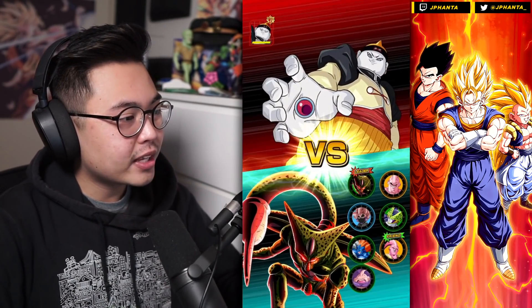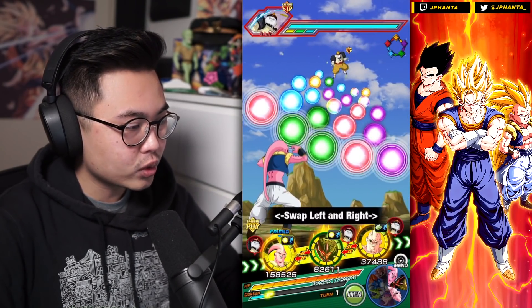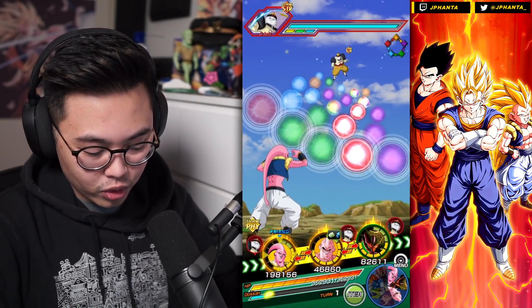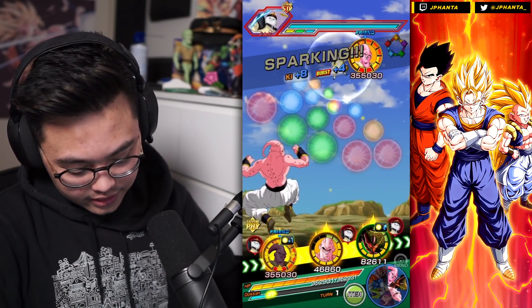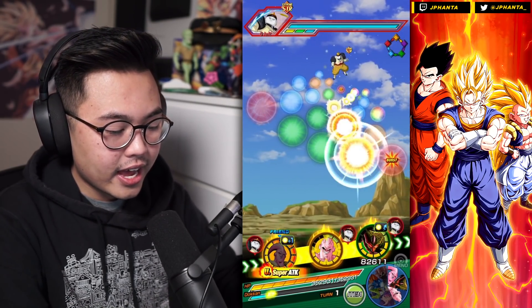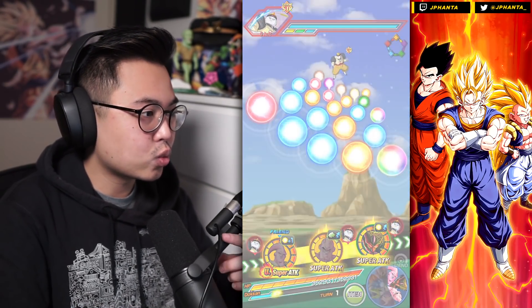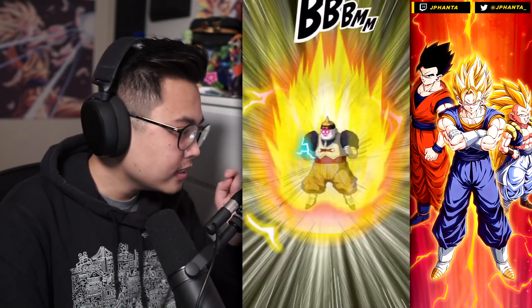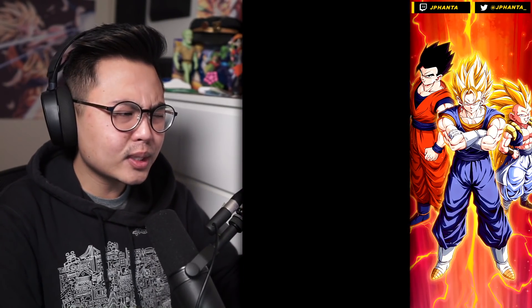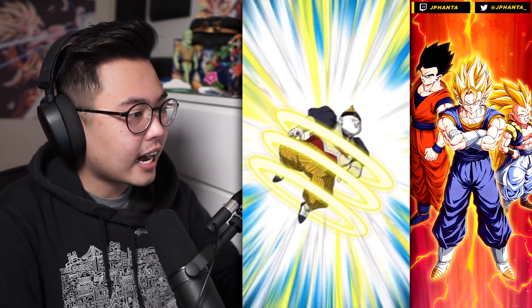First boss battle — there's only three people that have physical damage, which is Boo himself, Cell, and Mr. Boo. Hopefully that will get us the 18 key super. We might have to take an early super attack — that's all good. 66,000 type disadvantage is not too bad. I should have checked these defensive stats to start things up.